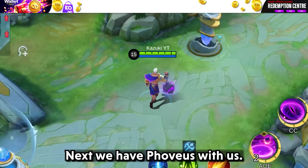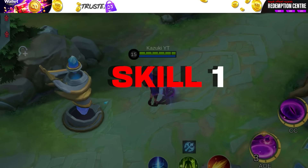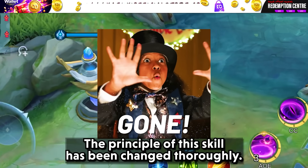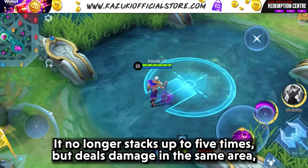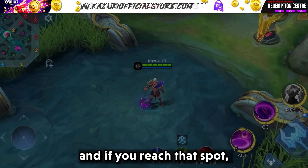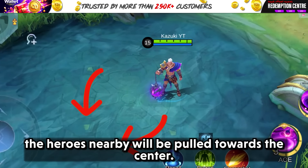Next, we have Foveus. Let's start with his Skill 1. The principle of this skill has been changed thoroughly. It no longer stacks up to 5 times but deals damage in the same area, and if you reach that spot, the heroes nearby will be pulled towards the center.